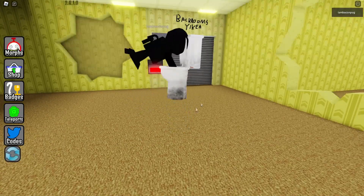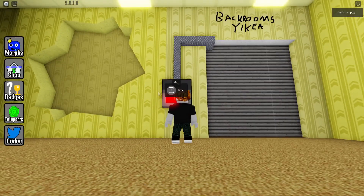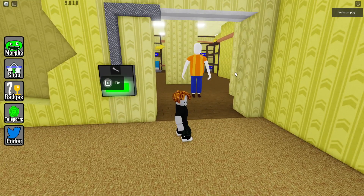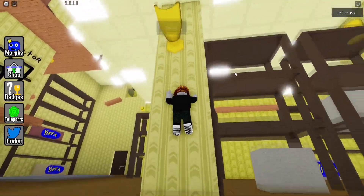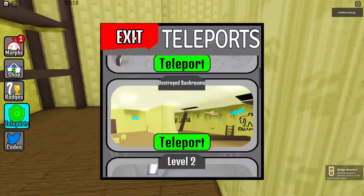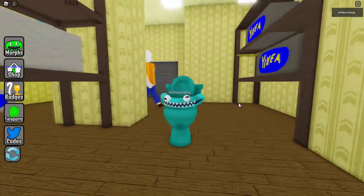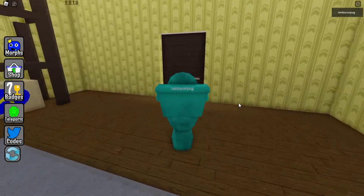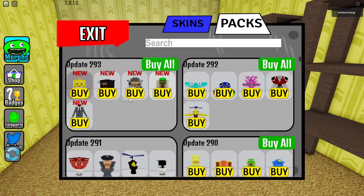For the next one, teleport to the Destroy Back Rooms. The new morph is here. Unlock the IKEA door by fixing it. Take care with the white man who wants to kill you. Make a jump and press the collect button. This is the cyan character of Rainbow Friends but in toilet version.